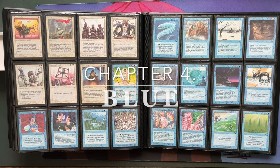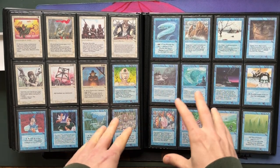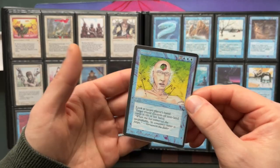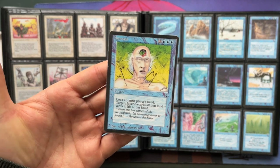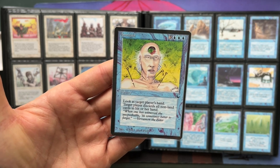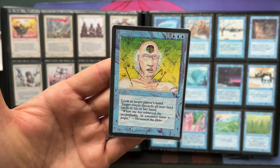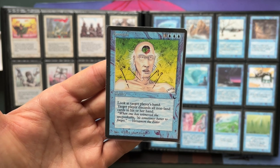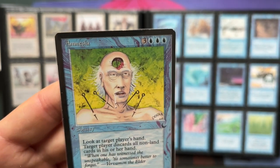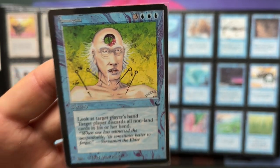After white we're going to talk about blue. Blue together with white are actually the two colors with the most cards in The Dark — 19 cards each. It starts with this beautiful card Amnesia, which gives blue another weapon it didn't have before — discard. It's three blue and three for a sorcery: look at target player's hand, that player discards all non-land cards. Basically you're taking away all the spells. The cool thing is the art is by Mark Poole, and he's put his name here as a kind of tattoo on the shoulder of the wizard.